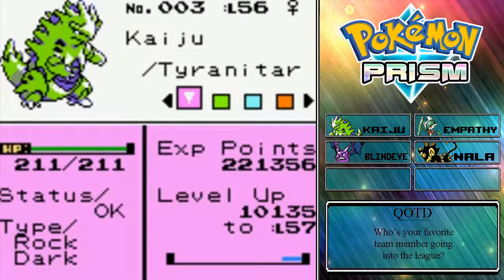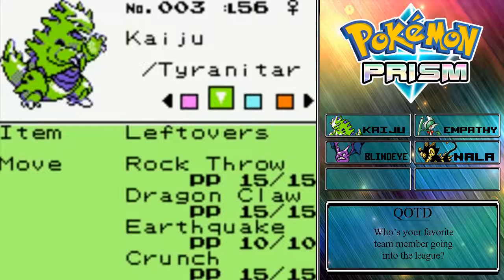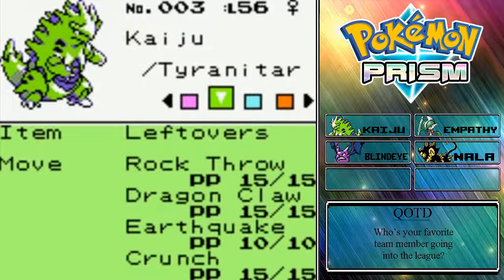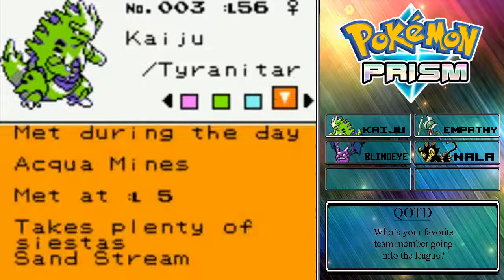We're just gonna go through a full team recap. I did switch around items and some moves and TMs we had. We have Kaiju, our beloved starter, the Tyranitar, holding the Leftovers because she is our bulkiest member, with Rock Throw, Dragon Claw — which we got rid of Mustard Gas for, because going through the coverage, we had nothing on our team that could hit a Dragon type super effective, so just in case I put Dragon Claw there. Then we also have Earthquake and Crunch, and she has the Sand Stream ability.